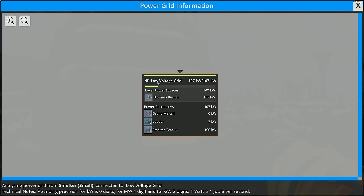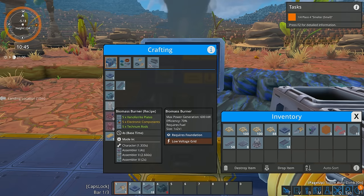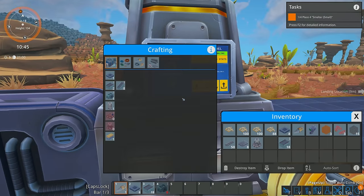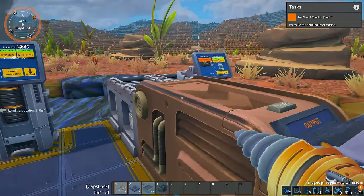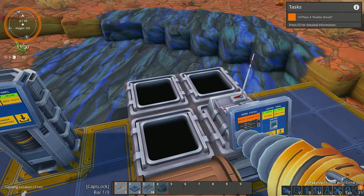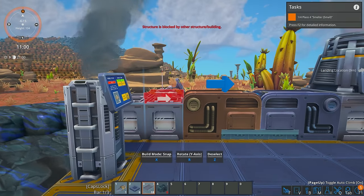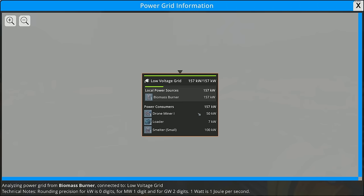We can go into here and see the grid stats. We've got a low voltage grid at 107 kilowatts because that's what we're making. These biomass burners have a max power generation of 600 kilowatts. The smelter is consuming 100 kilowatts and the drone miner is consuming 200 kilowatts. The reason it does 200 is we have four drones — each drone consumes 50 kilowatts. I'm watching a drone go out and come back. Drone miner: 50 kilowatts. I think that's right.